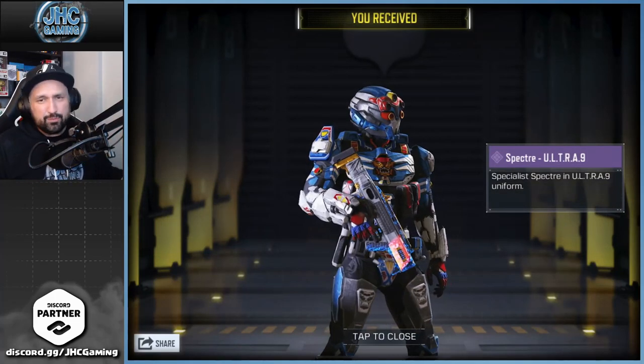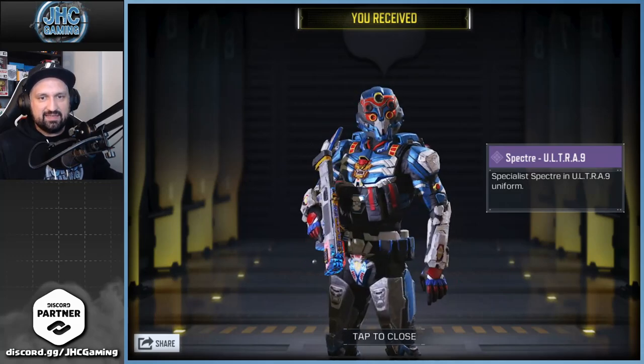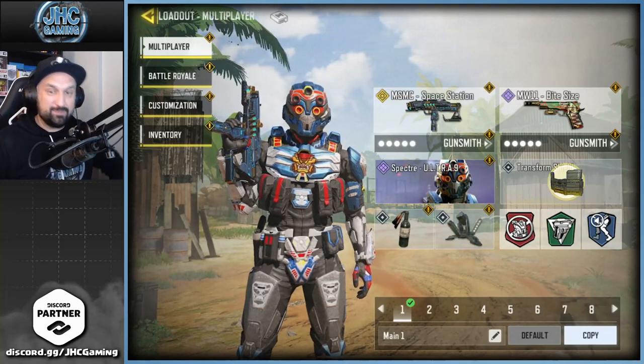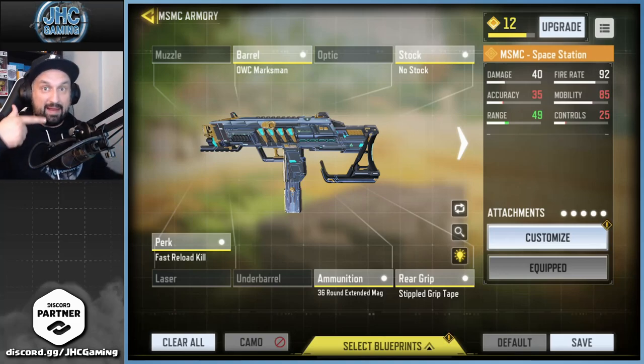We got the Spectre Ultra 9 — I keep calling it the transformer, not sure why. So we're gonna go for some gameplay with the Spectre Ultra 9 soldier skin and the MSMC Space Station. I click on the gunsmith and equip the blueprint. I'm not sure about the custom build but it's got barrel, stock, rear grip, ammo — which is needed on the MSMC — and fast reload, which is never a bad thing.